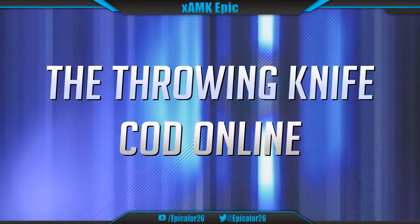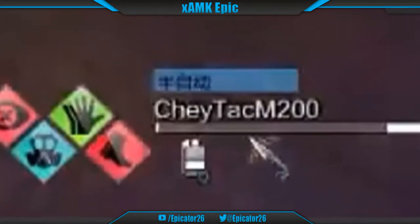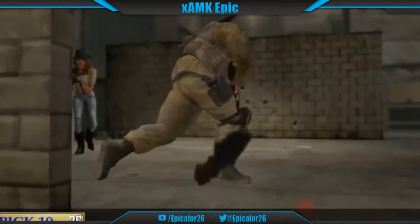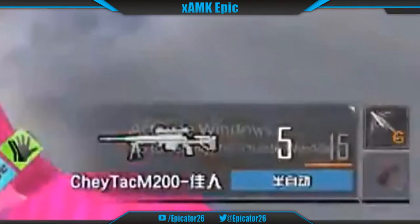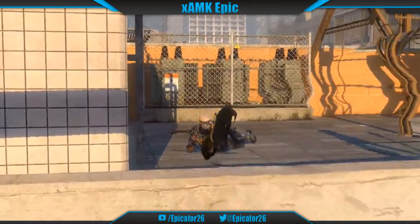Number 11: The Throwing Knife, COD Online. The forgotten son of the Call of Duty community, COD Online is a Japanese FPS game featuring a Modern Warfare 2 look-alike throwing knife. This throwing knife has similar properties to the Modern Warfare 2 throwing knife as it takes 0.25 seconds to throw the knife, as well as having a similar trajectory to its western counterpart. Not much else has been researched on this knife's appearance in Call of Duty Online, therefore it's difficult to say if this throwing knife is better than the original.